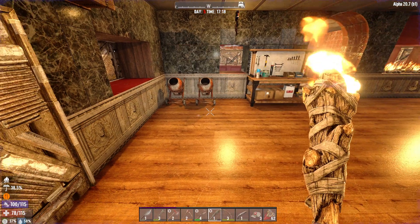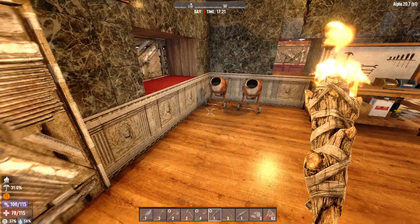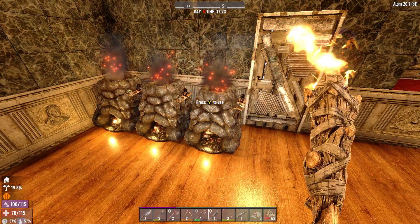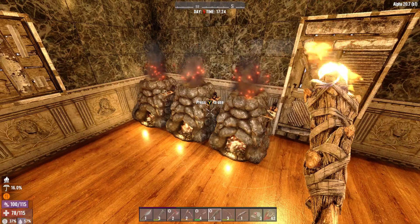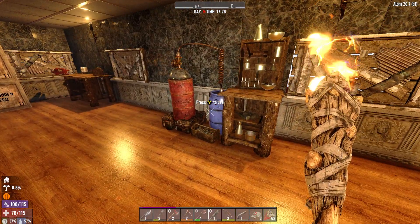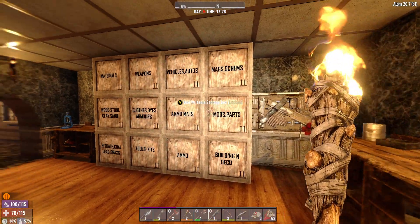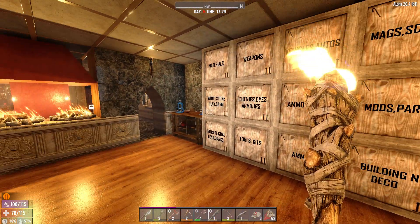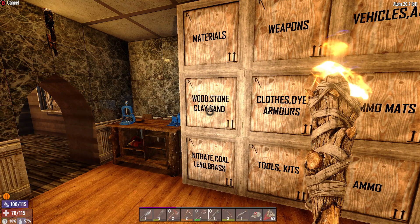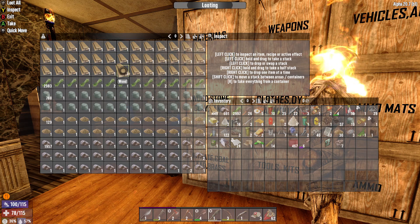If you're wondering how I managed to get hold of so much rotting flesh so early — one of the mods I'm using allows me to actually harvest zombies. When I kill a zombie I can harvest it and actually get rotting flesh, which is why I have farm pots so quickly. Early in the game, as you can see, there are forges here, a chemistry bench, a workbench just there.